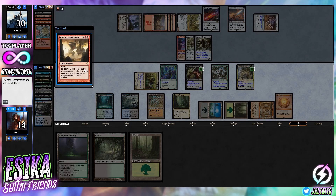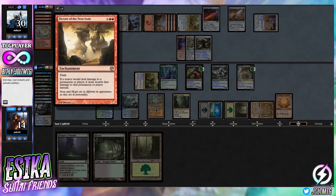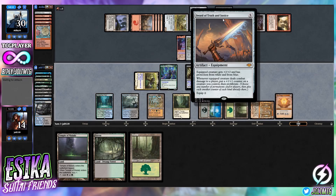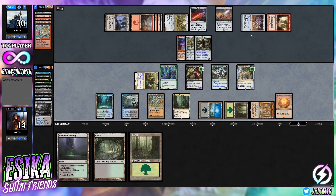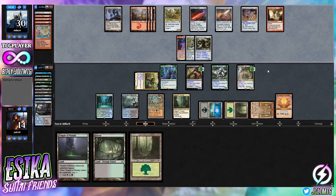Dictate of the Twin Gods gets flashed in. They have Toralf with protection from white and blue, but right now that doesn't matter. If we can keep Obnixilis online against the Wurm Coil Engine tokens, we might be able to stop the bleeding.